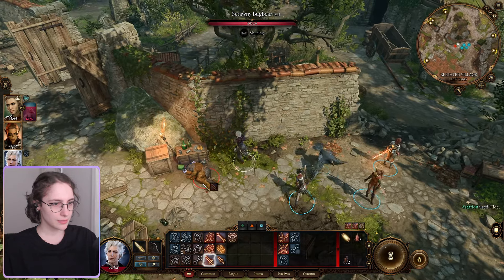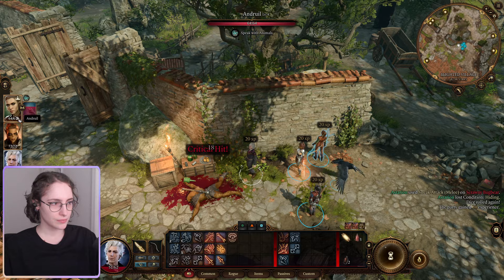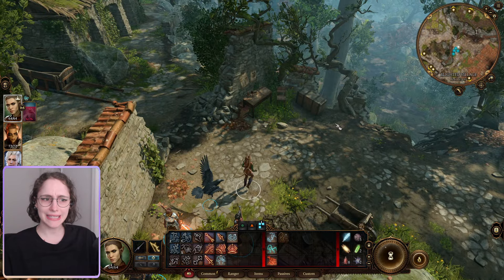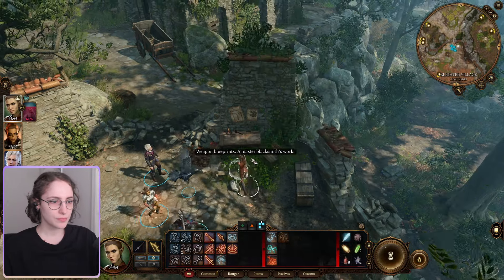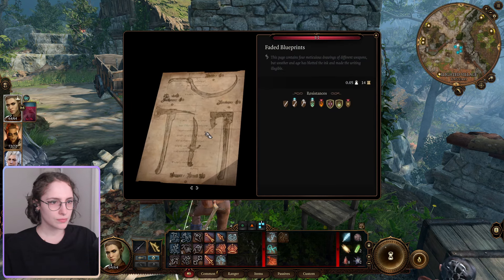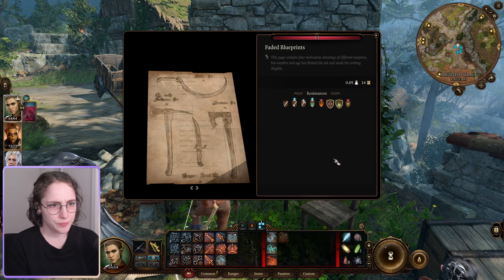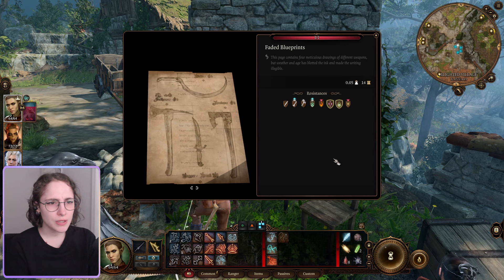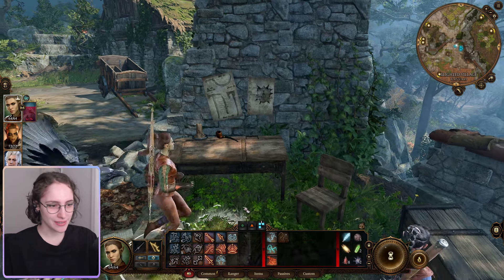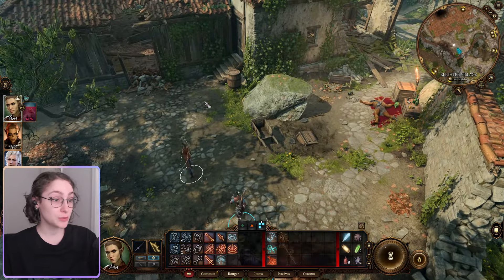Keep a blade close. Weapon blueprints - a master blacksmith's work, simple ink, simple design, hardly the pinnacle of metalcraft. Drawings for different weapons, but the age has filtered the ink. I wish I could make these texts bigger because I cannot see anything - it's so hard for me to read as it is, and when it's tiny text, it's even worse.